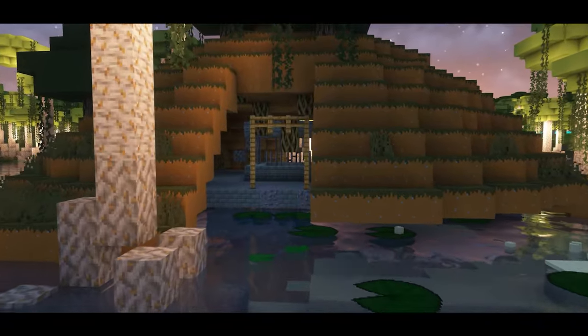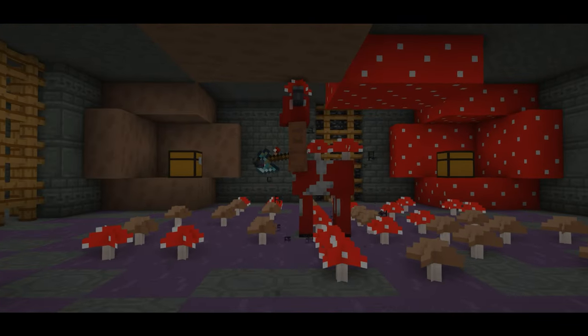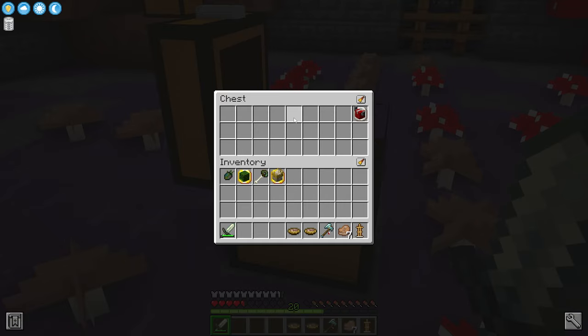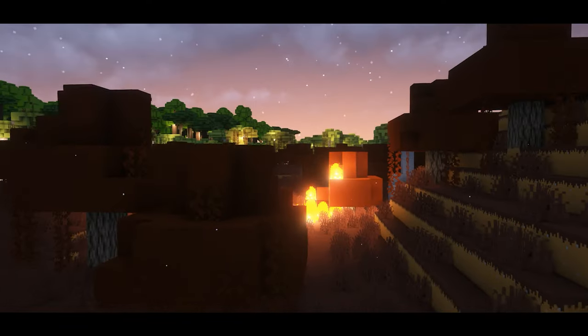In the swamp, you'll find a labyrinth hidden underground. These labyrinths have many levels, but you'll find the minishrum on the bottom floor. Defeating him will get you meat stroganoff and a minishrum trophy. Eating the stroganoff will allow you to enter the fire swamp.